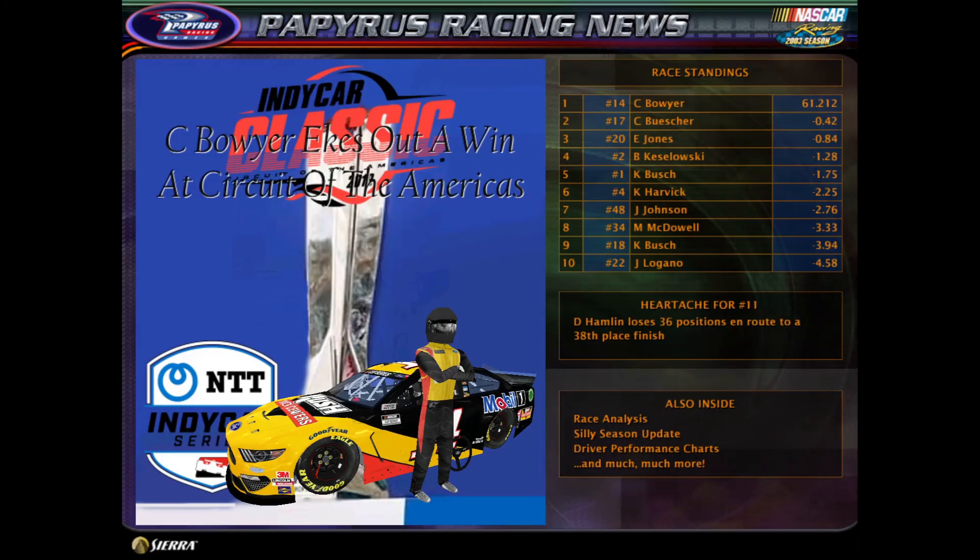Alright guys, we're going green! Clint Boyer still your leader. We're going to hit the halfway point even though we've only had one green flag lap. Green flag is out — Boyer's going to lead them off. Eric Jones dives to the inside while everybody else stays single file. Jones trying to capitalize on a ton of positions. Bowman slides off the track. Three wide back here is dangerous!